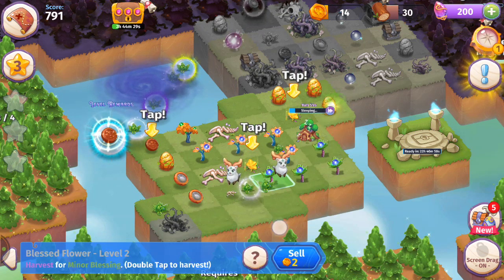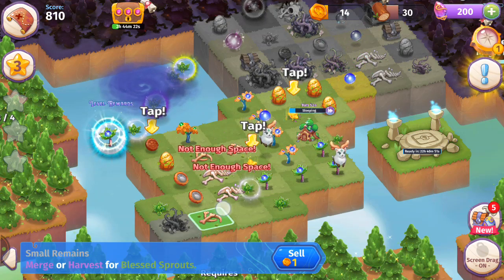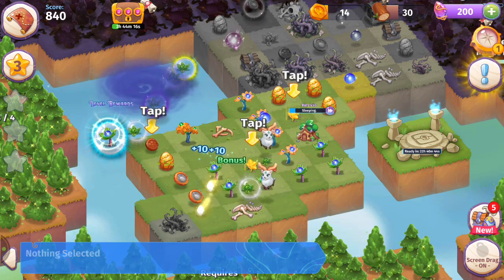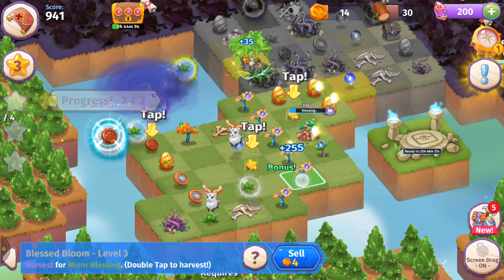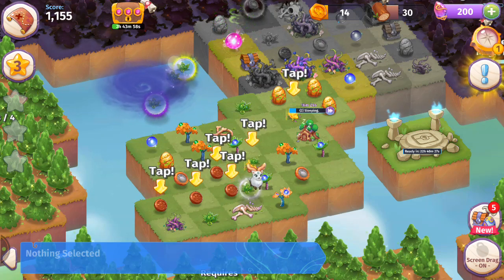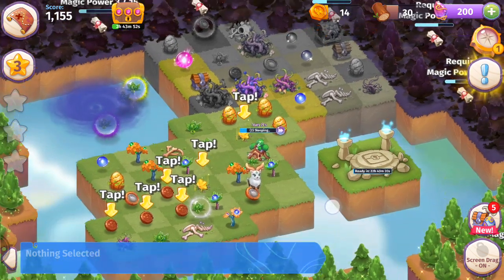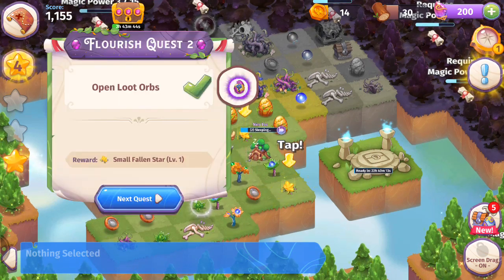We've got four of those now. Merging those three there. I think I got five of these Blessed Sprouts — rock on. Merging five Blessed Flowers and five Blessed Bloom. We've got another Blessed Sprout — looking hot. No space of course, but there's a treasure chest with a coin, and that's a five merge. We just completed the next flourish quest two, open loot orb.